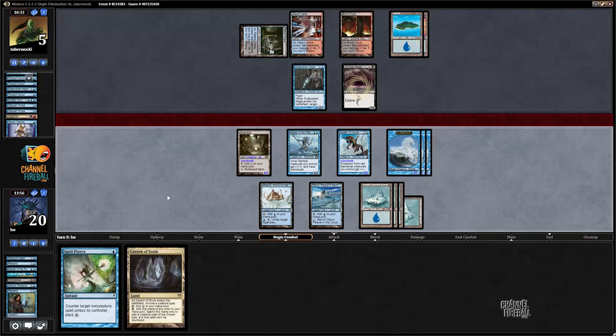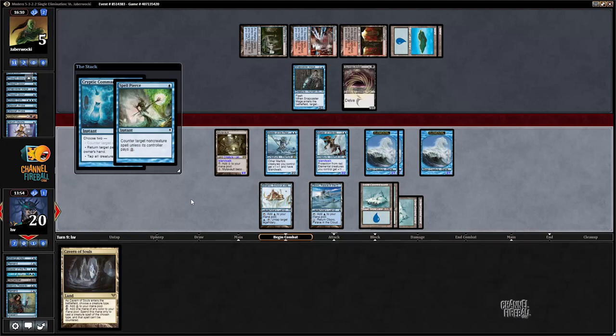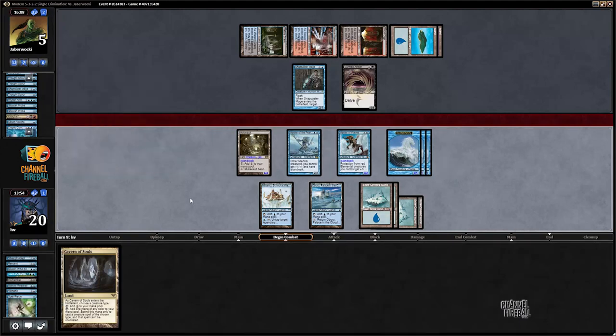I should have brought in more Spell Pierces - lesson learned. On deciding what to cast Cryptic on, my opponent has no idea it doesn't matter - I'm going to get the Cryptic or Spell Pierce no matter what happens here. It feels kind of bad for my opponent that they have to decipher the best Cryptic Command target, not knowing it's ultimately irrelevant - but you should make the optimal play even though in this case it doesn't matter. Attack with everything and GGs - on to round three.